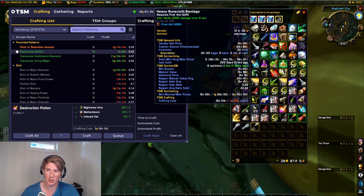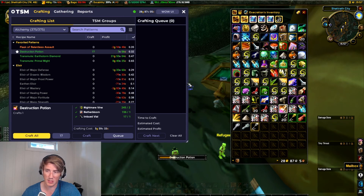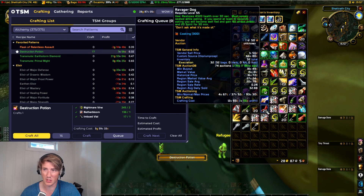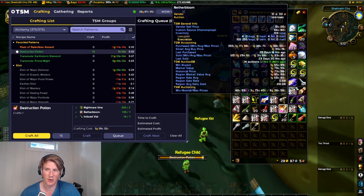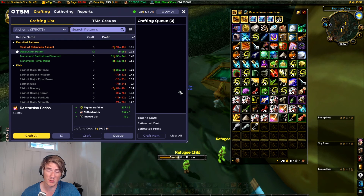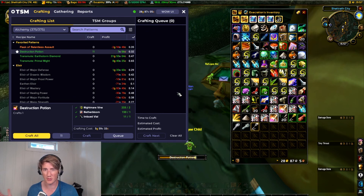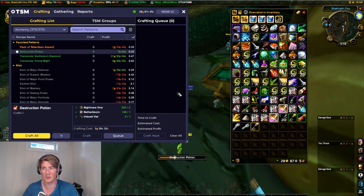That's how you do it. Alchemy is going to be very very competitive on most realms. In classic I could make money consistently by just posting for more than the current cheapest auctions and ignoring people undercutting into low unprofitable amounts — that's probably still viable as well. But that's how you take advantage of TSM to outsource the thinking. You don't have to think about procs at all. Just craft tons and tons of potions to actually get your procs and then start raking in the gold.